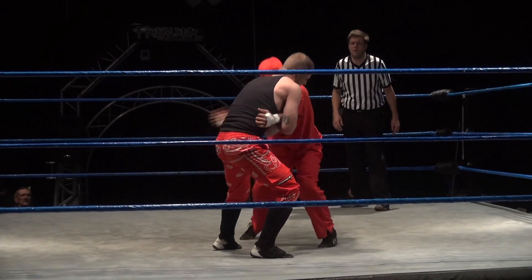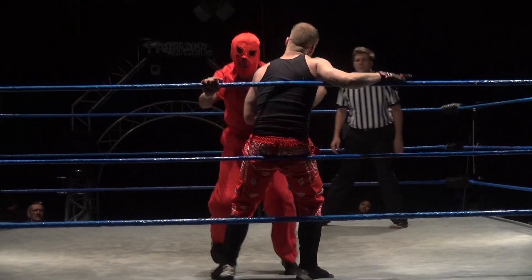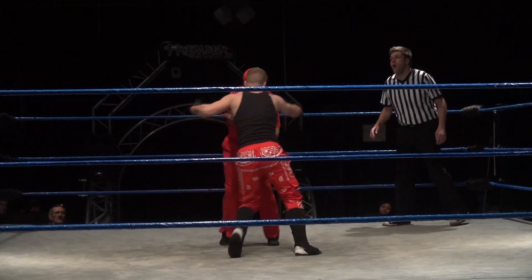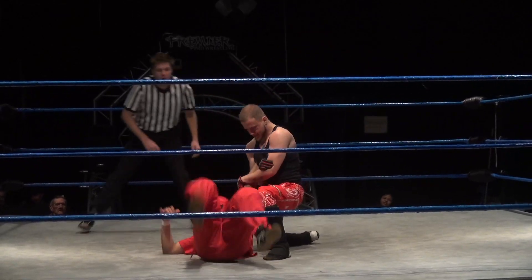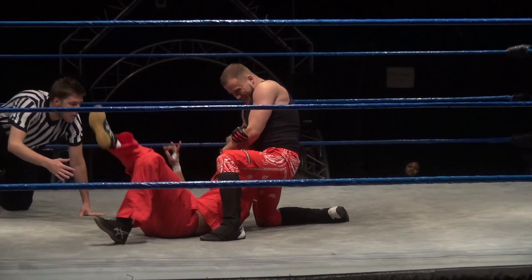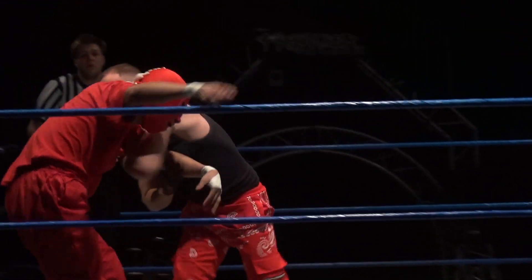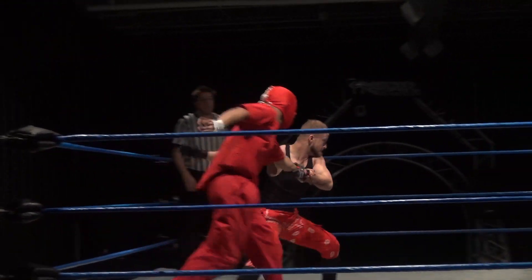Jesse Danger in tag action later. Zero Two goes for the hip toss — Jesse Danger back to the arm. Wow, what a clinic he's putting on right now, Randy. Technically so sound — he can wrestle, he can fly, he can pretty much do it all, this Jesse Danger.